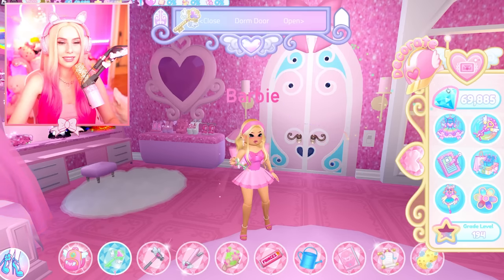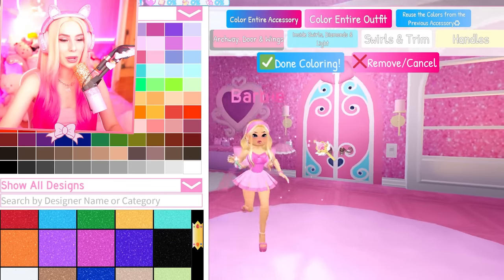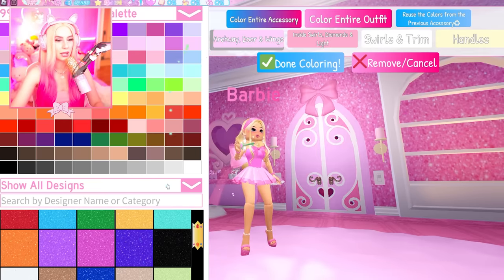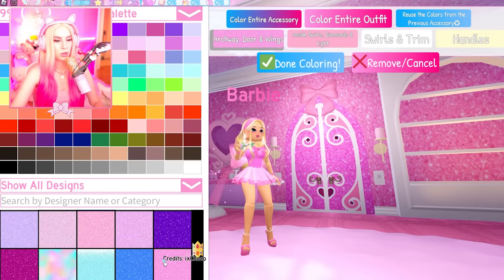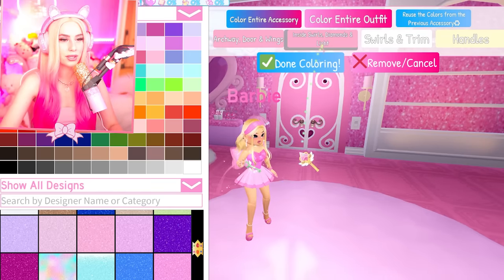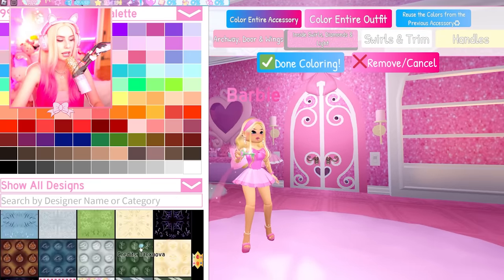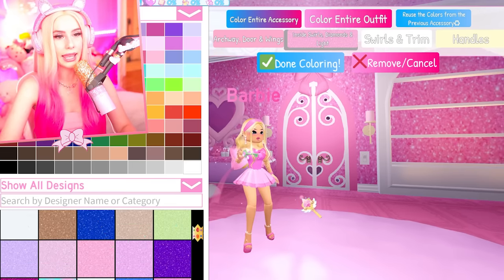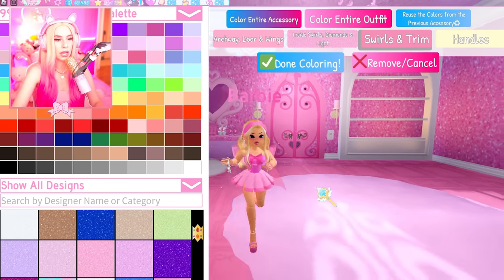All right, let's go ahead and do it. Wait — is this it? Oh, so we just have this. Can I make it sparkly? I can make it sparkly! So that's one million diamonds to make my door sparkly. I could have leveled up — I didn't have to do this. But we definitely need it to be sparkly on the inside. I need the right amount of sparkle. I like the swirls and trim.